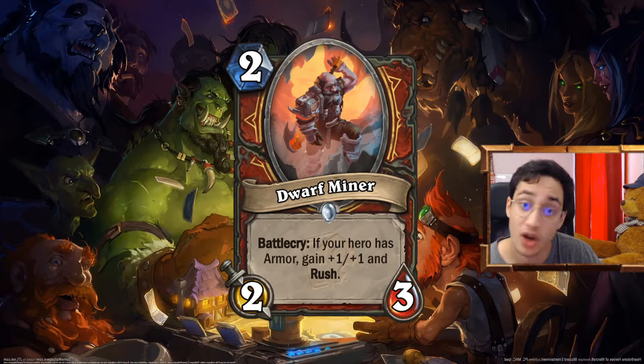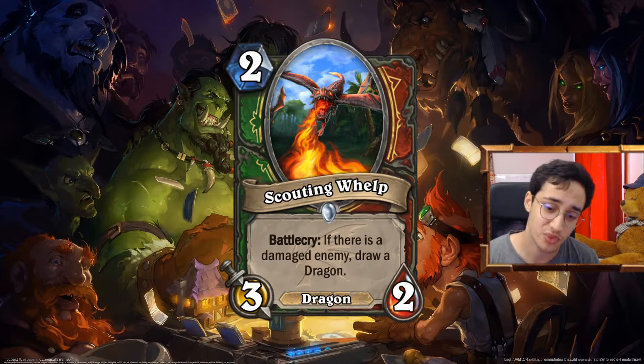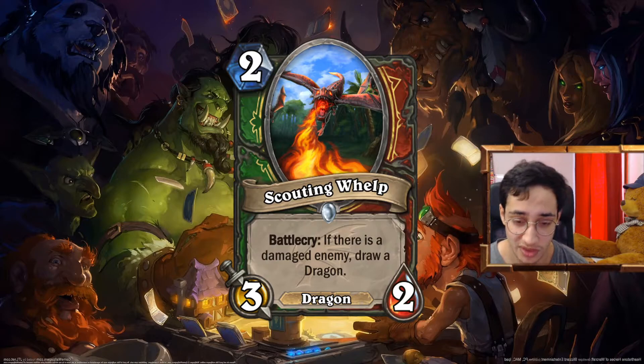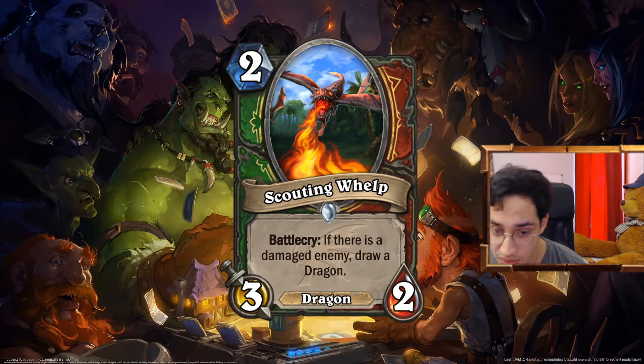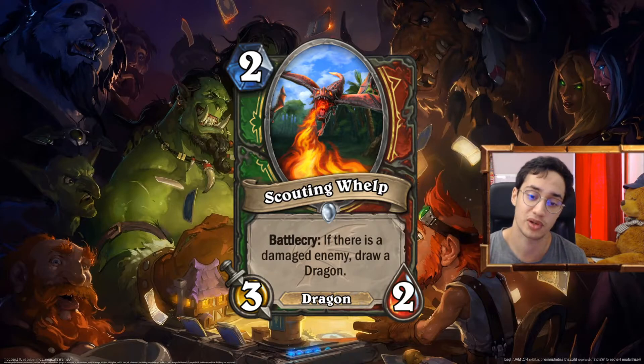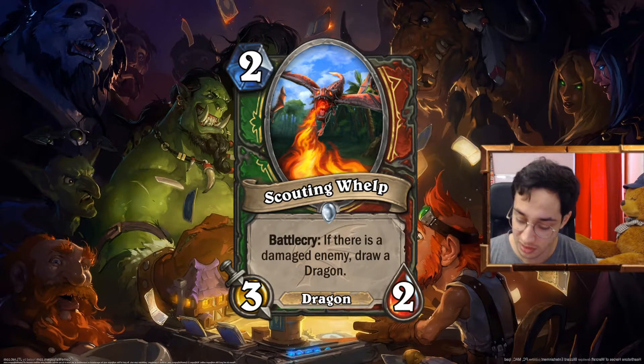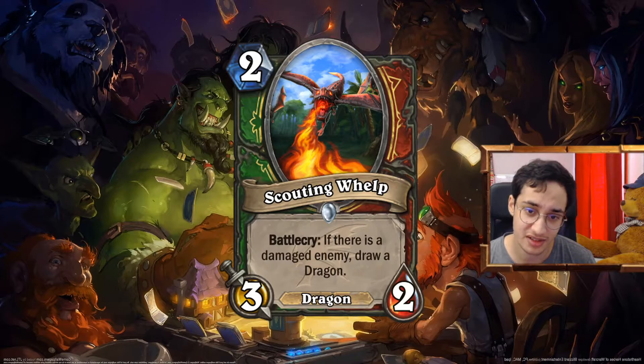We have one more for Warrior — the Scouting. To draw a dragon in Warrior, what good dragons do you have? You have Scion of Ruins, which is so good. If you're playing Galakrond Warrior, you're most likely going to damage your opponent in the face with Invoke or early game stuff. So drawing a dragon won't be that hard — maybe you can run more rush minions, because before you really wanted to tutor Scion of Ruins with rush tutors. I think this is it now for Warrior.